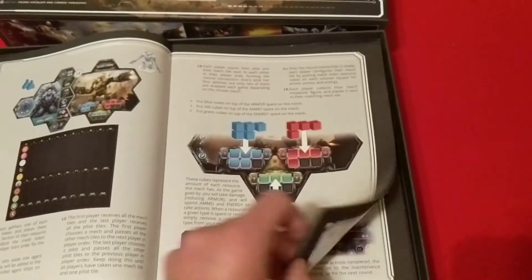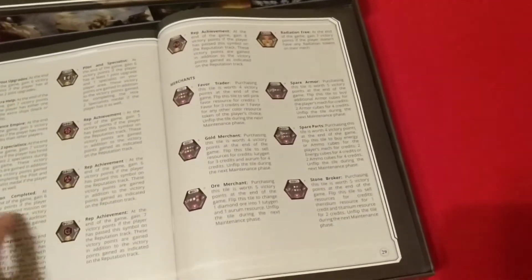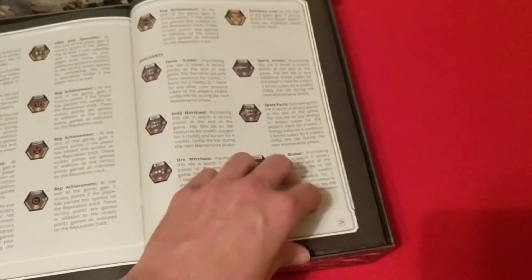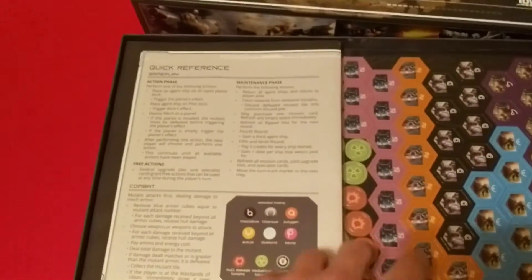Setup. Let's flip through a few more pages. Got details on all the different tokens in the game, upgrades and cards and everything — 32 pages with a quick reference on the back.